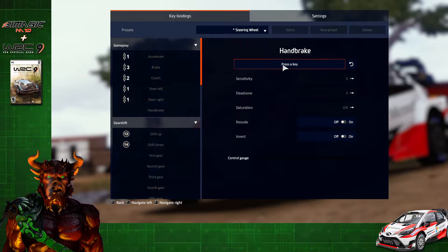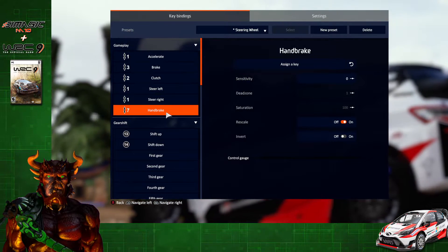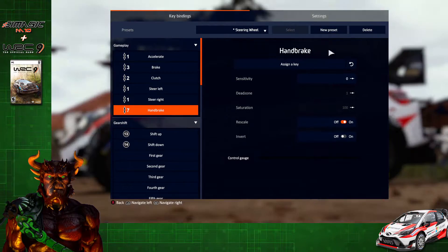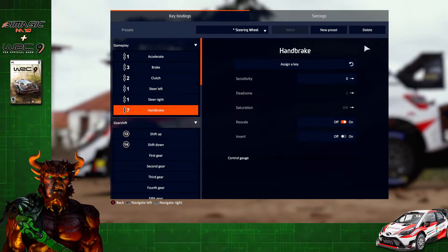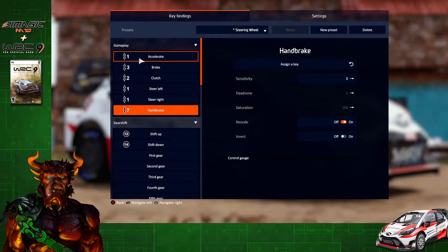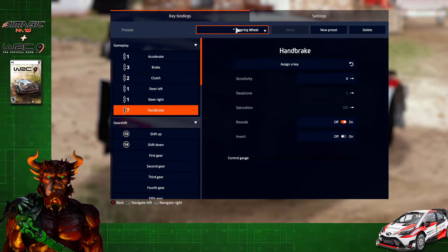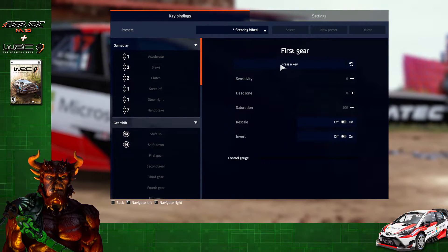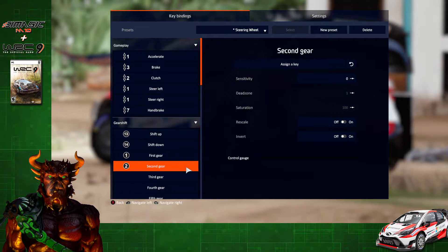If you get through your steering and accelerate but the game locks up on your handbrake or shifter, you may need to repeat that trick for every piece of gear. Once you set your steering wheel, create a new preset, delete that preset, reselect the steering wheel with the star, then map your pedals. Once done, click New Preset, delete it, reselect the steering wheel with the star, then map your next piece of gear. Just to show you it's working, I'll map my shifter as well.